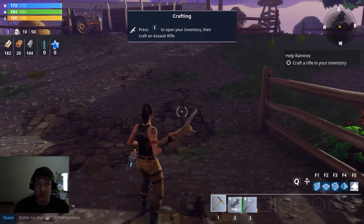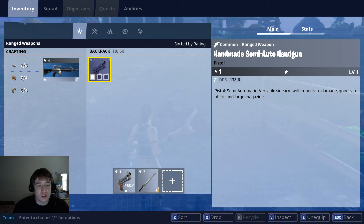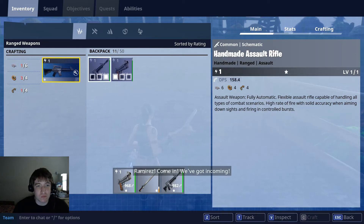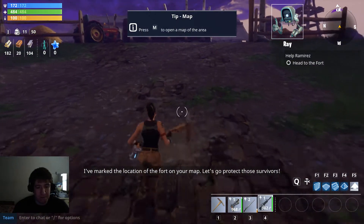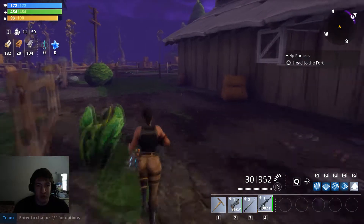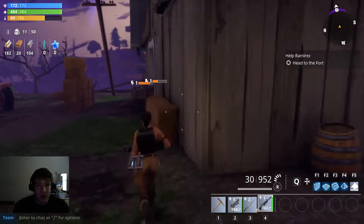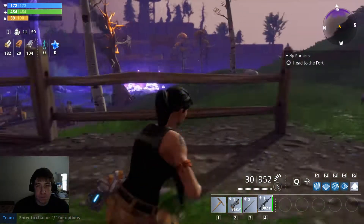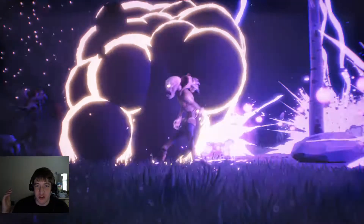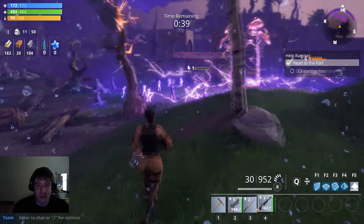I'm going to assume I is inventory — yes it is. Double click to craft, and it auto-equipped. Looks like we have enough materials for now, so let's go to the zone — the quest zone. These zombies are skeletons that opened up their human heads like a hoodie. That's a pretty interesting design, I haven't seen that yet. Take out those husks.